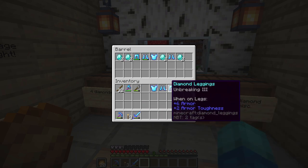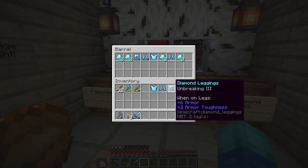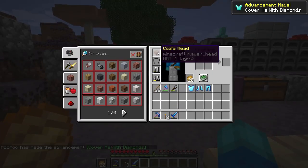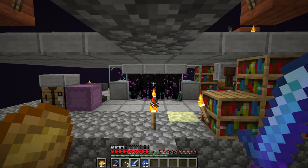I can even just wipe the enchantments off these and re-enchant them, which makes this a very good price. I'm paying two diamonds for leggings which costs seven, two diamonds for boots which costs four, and two diamonds for a chestplate which costs eight. So we're saving ourselves a bunch of money and also upgrading our armor, which desperately needs to happen.